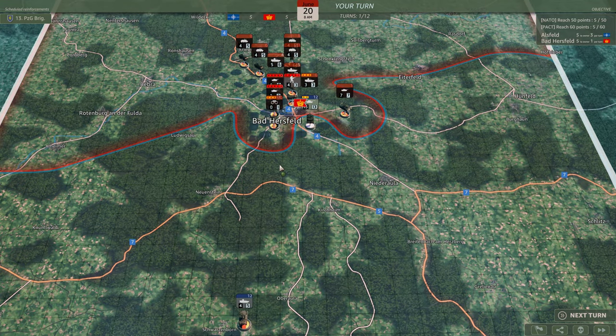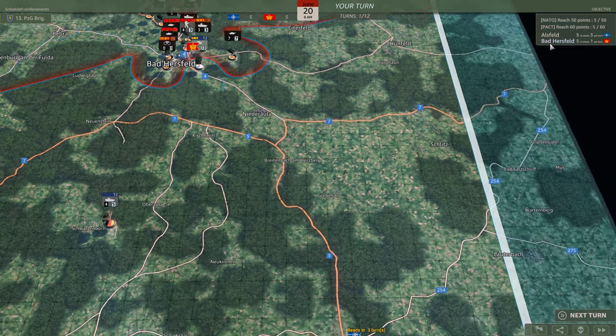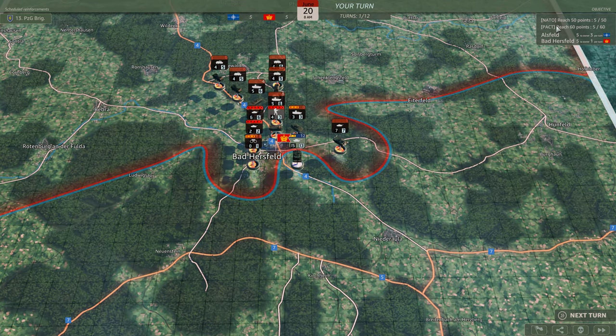Holding territory is important. Right now there are two critical locations: Altsfeld and Bad Hersfeld. Your campaign objectives are to hold these territories and reach a certain number of points. You will lose if the enemy reaches 60 points. You will win if you reach 50 points. Everything else will be a draw.